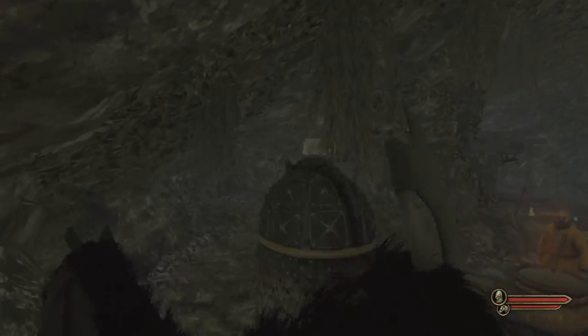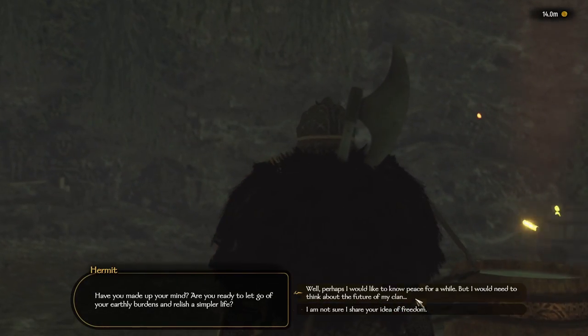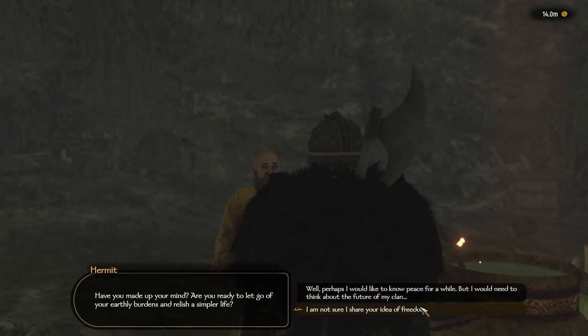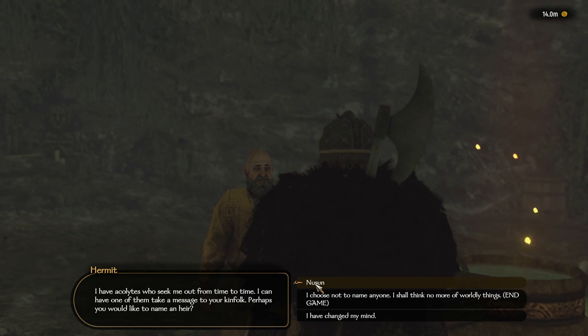Now that we're here, let's go talk to him. Pick the first one — that's the option where you pick your heir.